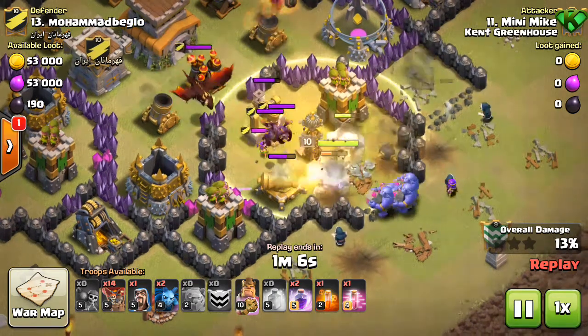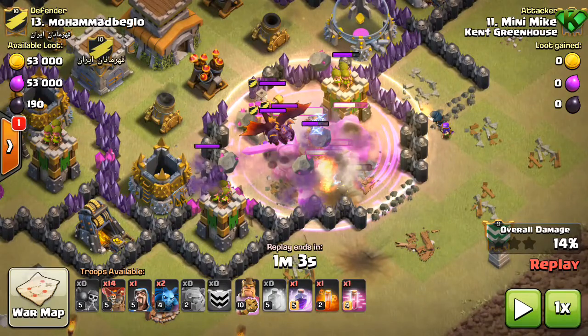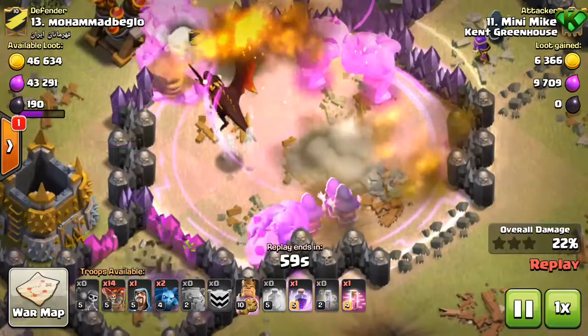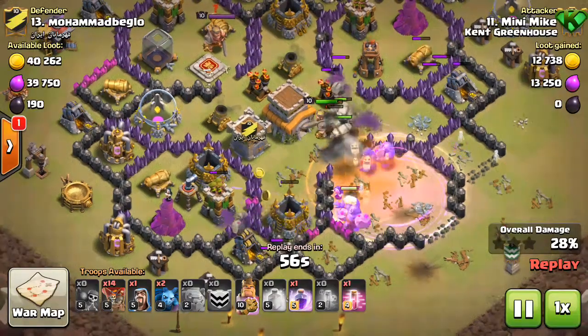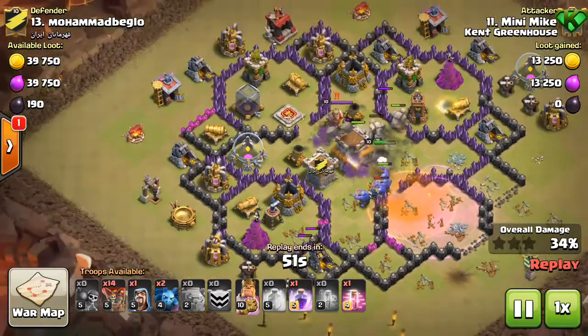Down goes the rage spell, and those four wizards are going to start taking out that CC dragon — there it is, down in a couple of shots. Now his golems are going to start progressing through the base with his Barbarian King. In go those bowlers.